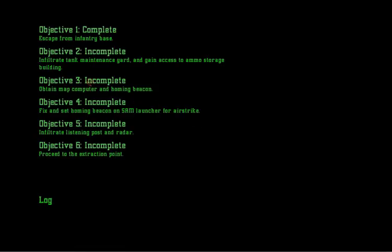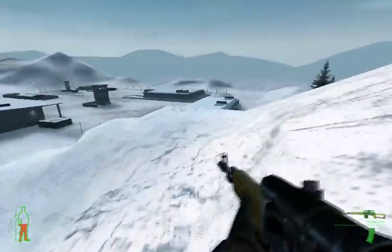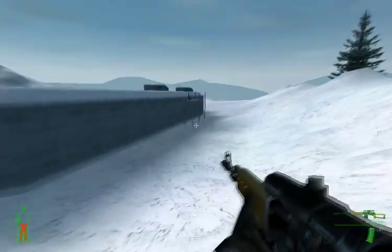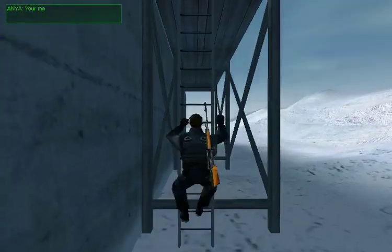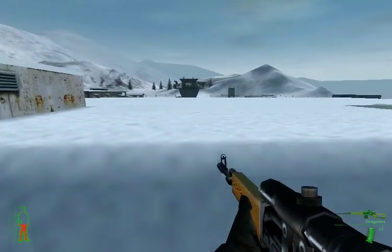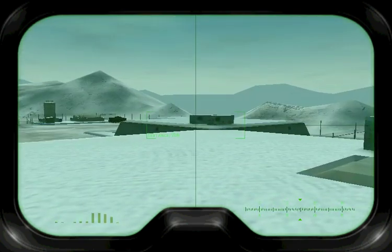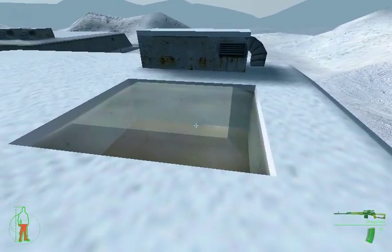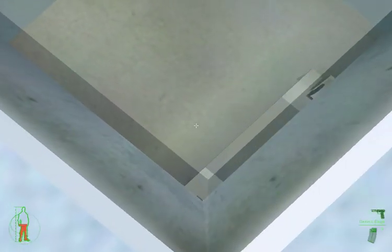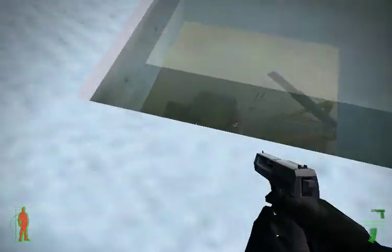If we have a look at the objectives, we can see that we're supposed to get inside the tank maintenance yard and into the ammo building. The intro had a mistake in that it said we had to get into the tank workshop where our map computer is being held — that is in fact not the case. The original subtitles for the intro actually refer to things correctly, saying we had to go into the ammo building. It was only in matching up with what Anya was saying that the discrepancy persists. Anya popped up in the comms to tell us what we're supposed to do, and it is actually correct — we get into the ammo building and the map computer is in the basement of that. But for now we're going to try to get into the garage and go in through a skylight.